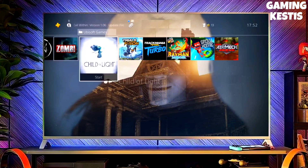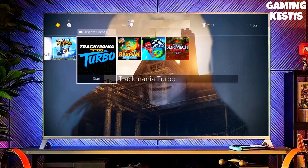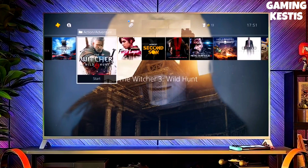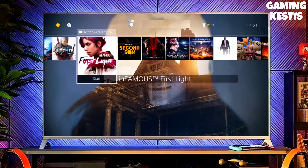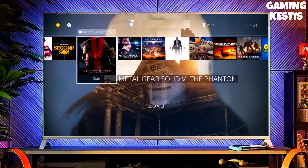After jailbreaking your PS4 successfully, you just have to simply activate Golden. Now you can enjoy your PS4 with lots of fun things. The best thing about this jailbreak is that it is fully stable on any PS4 with firmware 11.02.